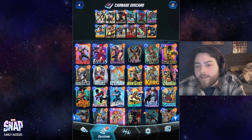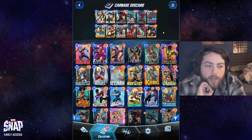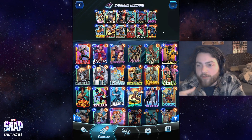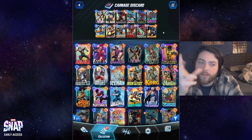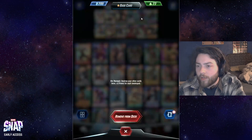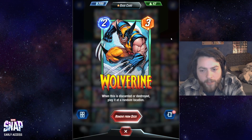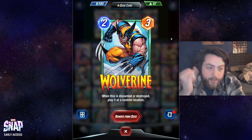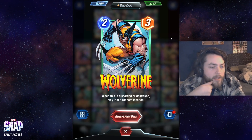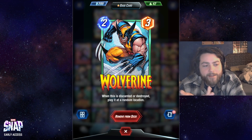Let's go over the cards. This deck isn't reinventing the wheel — if you've played pool one and pool two you'll recognize it. Nova gives all your cards stronger effects when it dies. You have some destroy cards mixed with discard cards because they follow similar axes. Bucky Barnes is super powerful if you destroy it. Carnage is insanely strong with both of those. Wolverine is kind of a free roll — if it gets discarded or destroyed, you replenish power elsewhere.